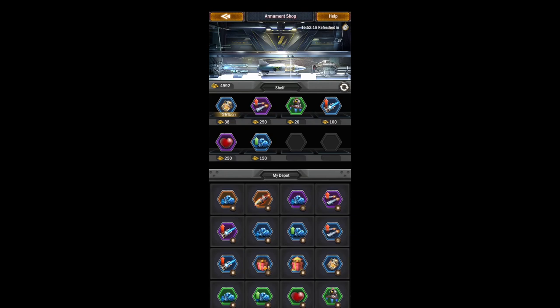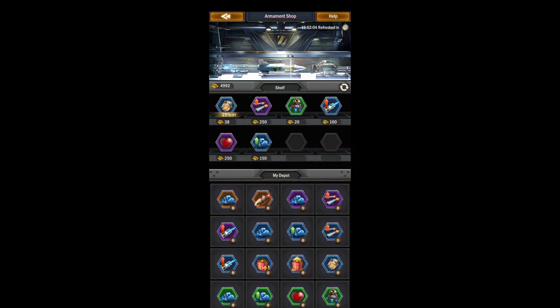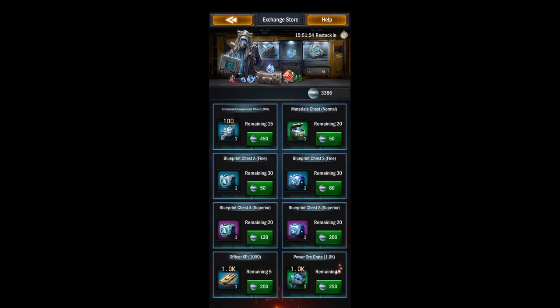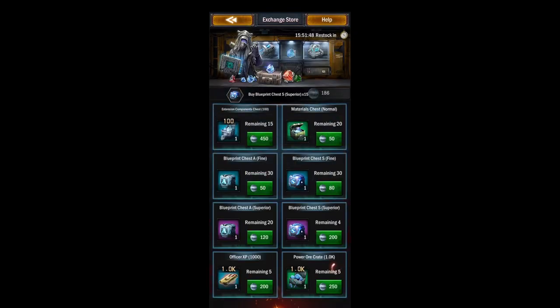Try to get your officer and equipment powered up to boost those rockets and lasers — we really don't use machine guns. From the armaments store, buy these every day if they're on sale. Nothing's on sale today so I won't buy anything. You can refresh but I don't think it's worth it — save your gold for something else. Just check this every single day, see if there's something good in there. The only things in here I would buy are the blueprint chests and then the extension components.